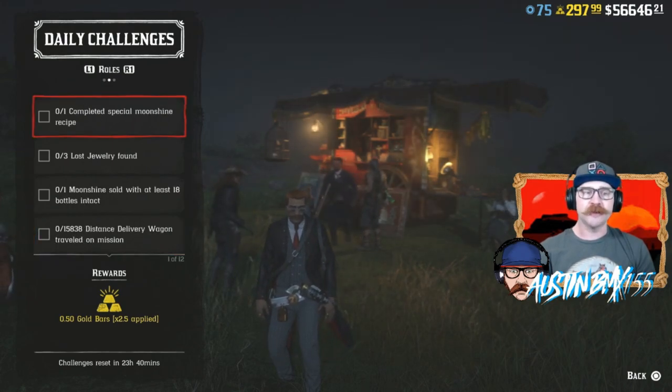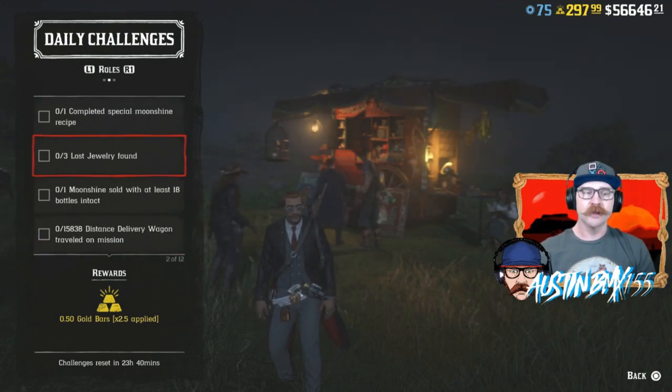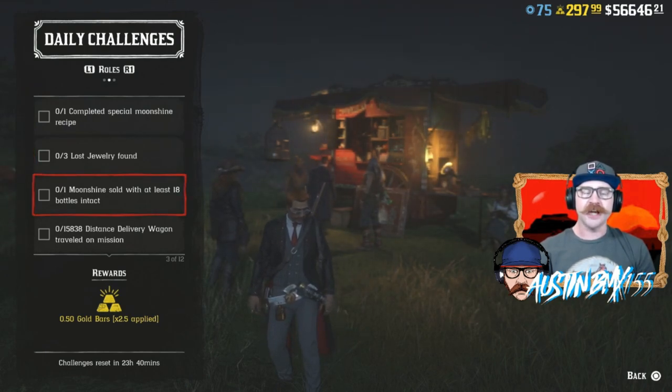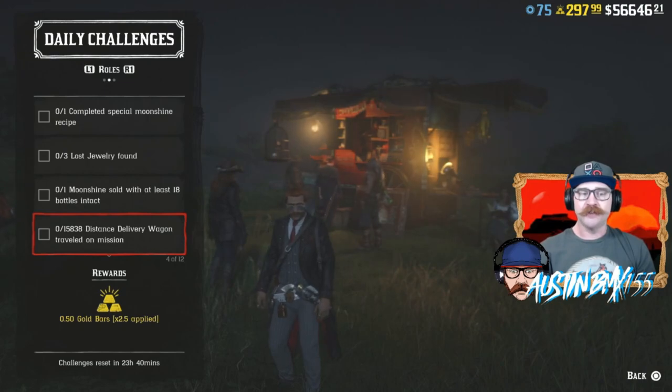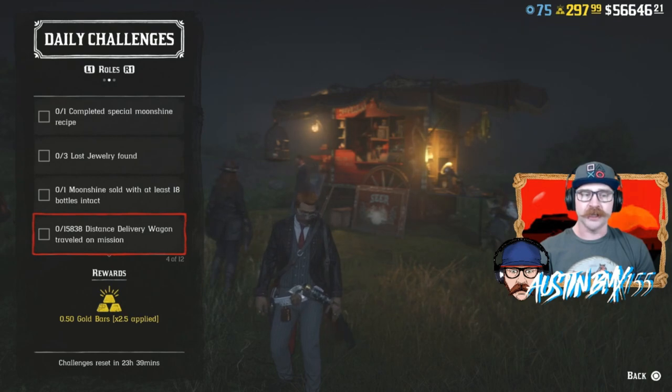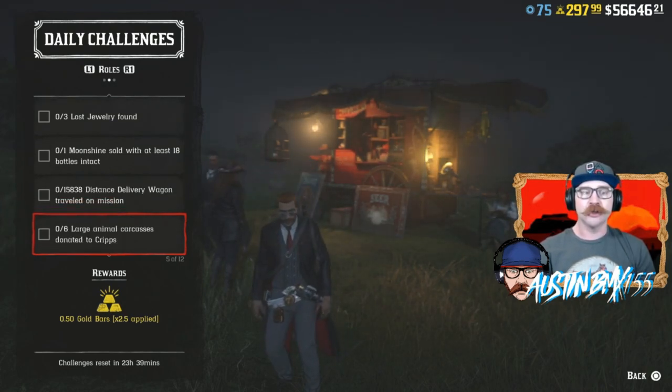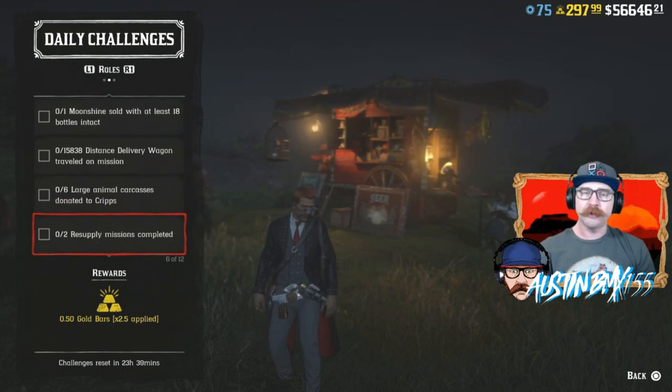For Rank 20 roll challenges, we have Complete Special Moonshine Recipe, Loot's Truly Found — these are all in a weird order. Moonshine sold with at least 18 bottles intact, Distance Delivery Wagon Traveled on a Mission — I believe that is Trader because of the distance it shows there. We also have six large animal carcasses donated to Cripps, and Resupply Missions Completed.